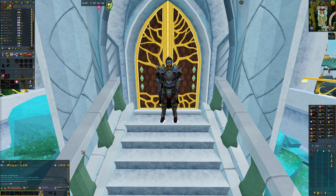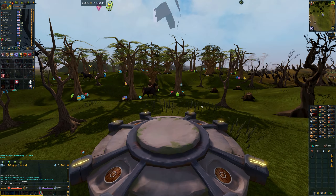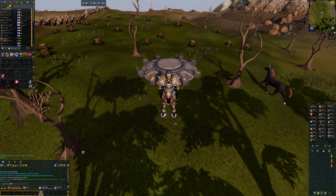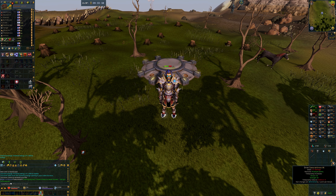First things first, I got some Zamorak brews and went straight away from a bank, because when I first did it I was at a bank and I started healing. So obviously that was a quick lesson learned — just teleport somewhere random that's not at a bank.